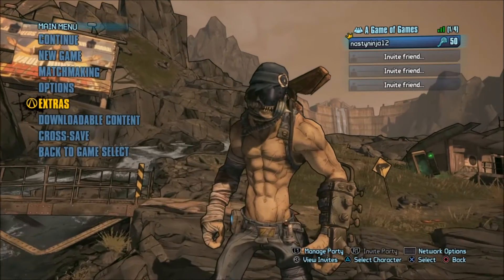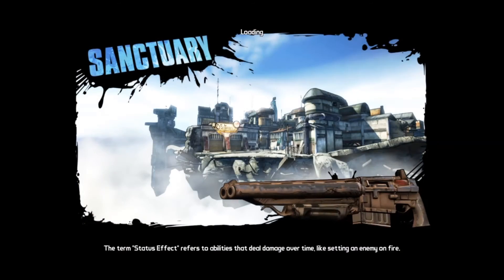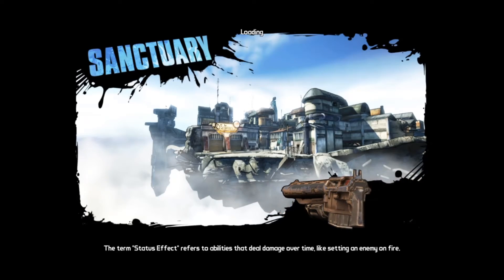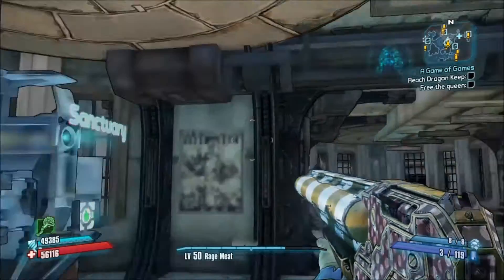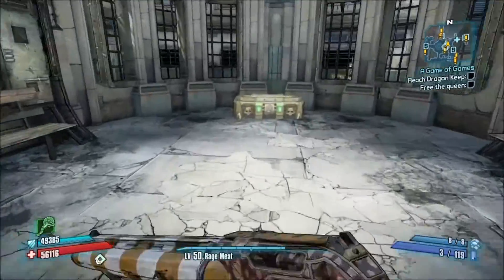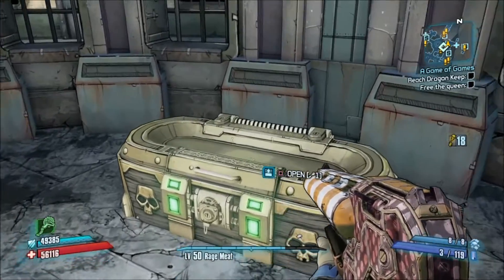Back out of that, make sure you click continue at the main menu screen. Then make your way back down to the sanctuary — spawn back in, teleport, whatever you want to call it — and you're good to go. It'll say you spawned with five golden keys. You'll pop right out of the sanctuary machine and run straight to this little box right over here, where you can open it up and get some awesome legendaries.